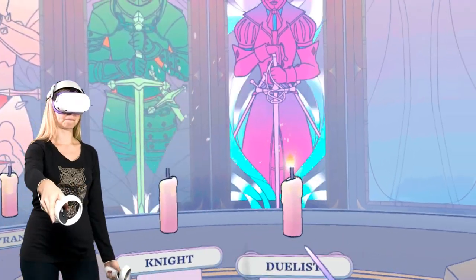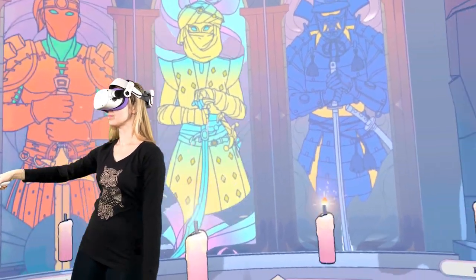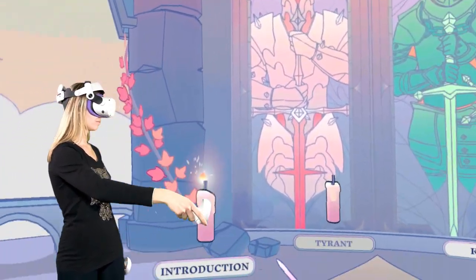At the start of the game, you get to choose one of five classes of sword fighters: Duelist, Knight, Samurai, Barbarian, and Persian. There's also a secret sixth class called Tyrant that you will unlock later.